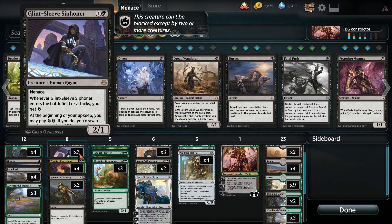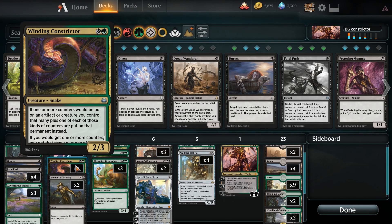One toughness is not really good for the Glint-Sleeve Siphoner, especially in a format with Chain Whirlers in play. Next up we have one of the core cards in our deck: Winding Constrictor. If we put one or more counters we gain additional counters, which is going to be extremely useful with some of our other cards in the deck.